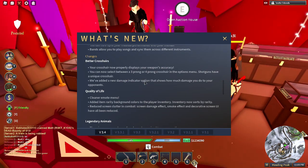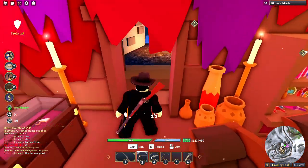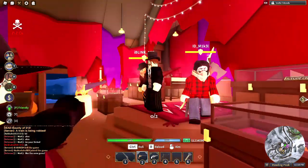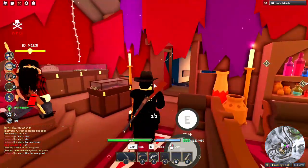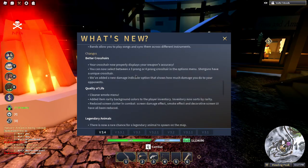They've added a new damage indicator option that shows how much damage you do to your opponents. Basically, if that wasn't friendly fire, it would show like 50 damage. Quality of life.